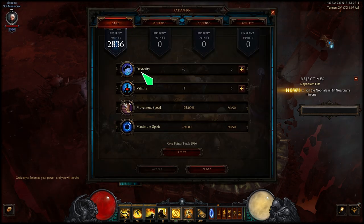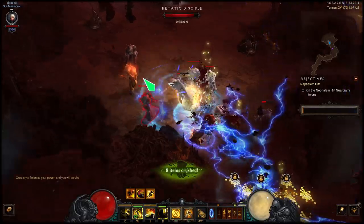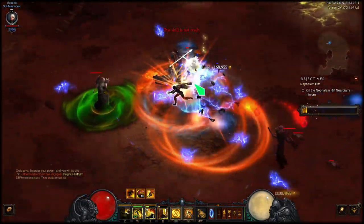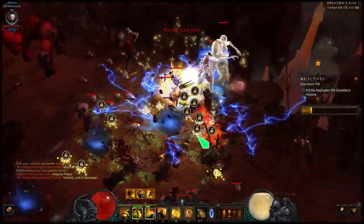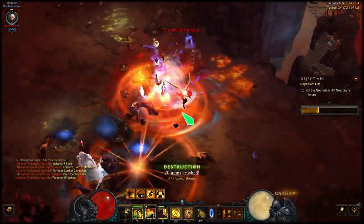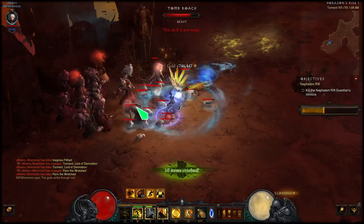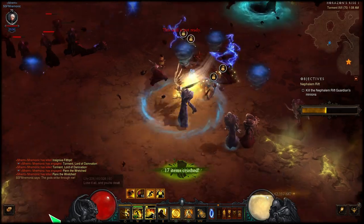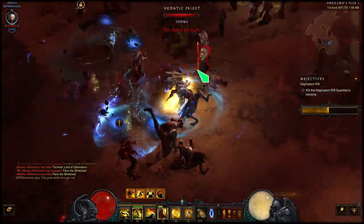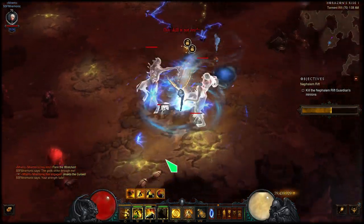Now I'm going to showcase this build in action inside a Torment 16 Nephilim Rift. There is absolutely no Paragon in my main stat — this is basically with 800 Paragon once you've filled up all your tabs and are just beginning to put points into your main stat. It is very strong and very fast. I know Wave of Light is still incredibly good, but we've been using it for the monk class for the past four or five seasons. This offers a nice alternative — Tempest Rush was heavily suggested by the community, so this gives you that opportunity for farming Nephilim Rifts.